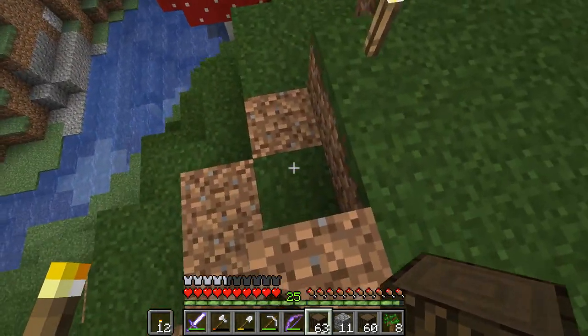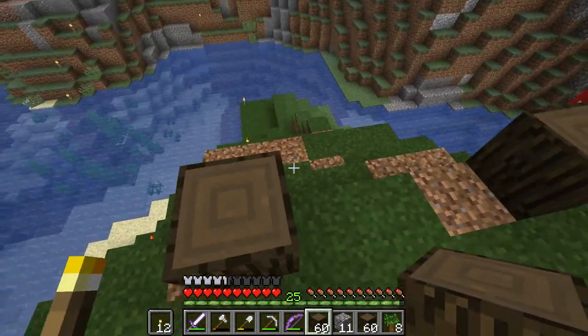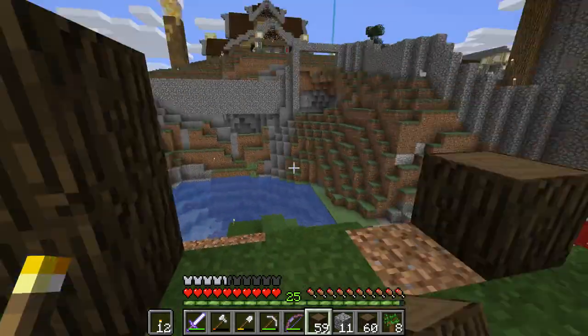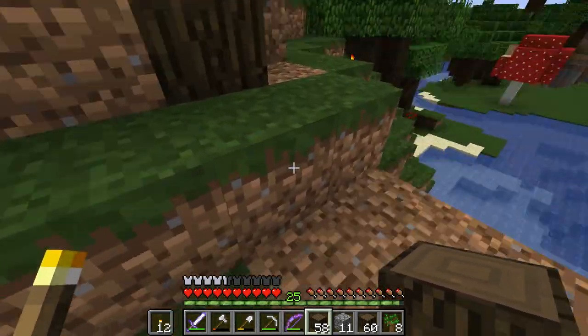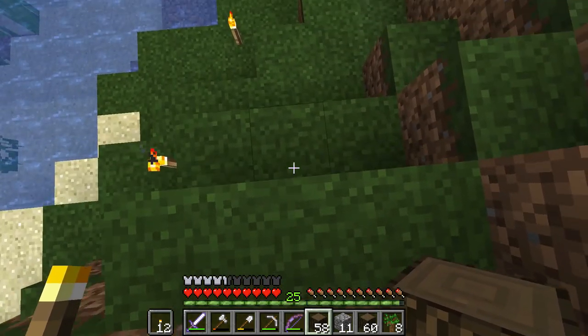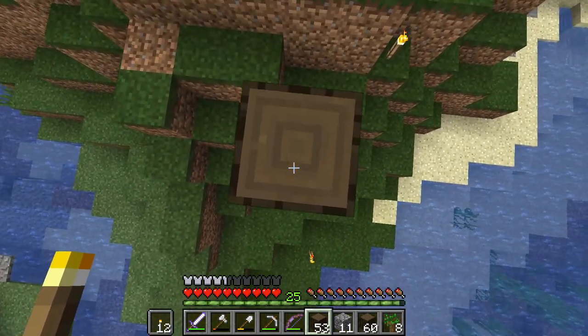I'm going to get some dark oak log — there and there. I'm going to make this three wide, I think that's probably right. So we're going to put two dark oak logs there, and what I want to do is build up the framework — one, two, three, if I come down there I think that'll work, all the way up and level.